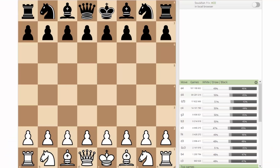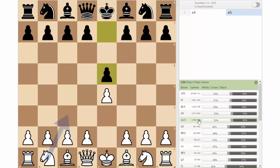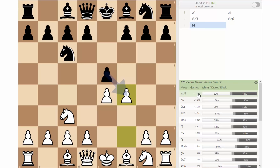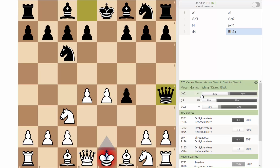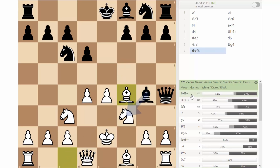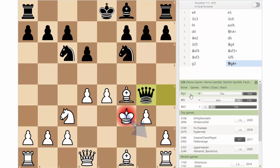Looking at the game database: after pawn e4, pawn e5, knight c3, knight c6, pawn to f4, pawn takes, then pawn to d4 — this line is a lot less known. Black is likely to give you the check, you go king e2, and we're following the main line here. Black will most likely play the moves we've been discussing, and at this point you play pawn to g3, queen to g4.